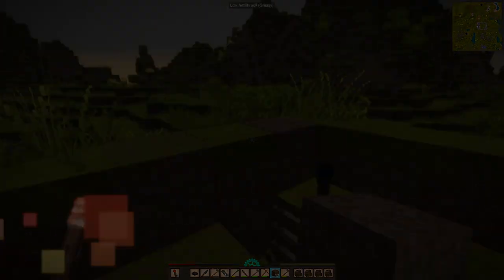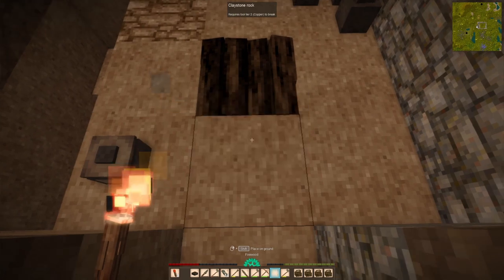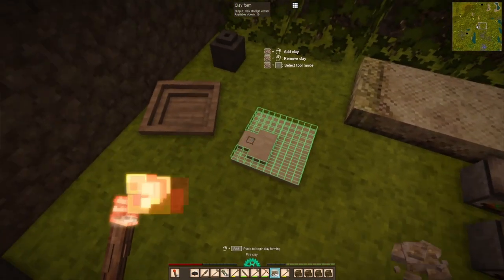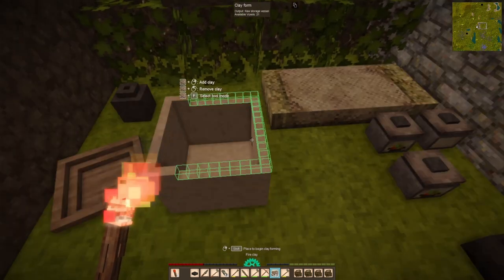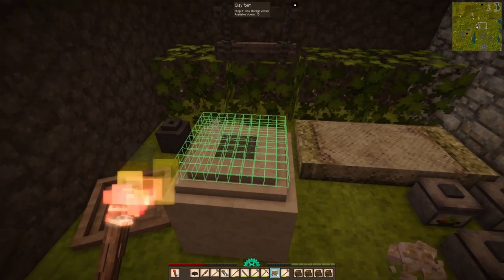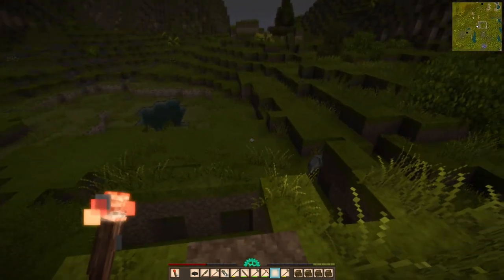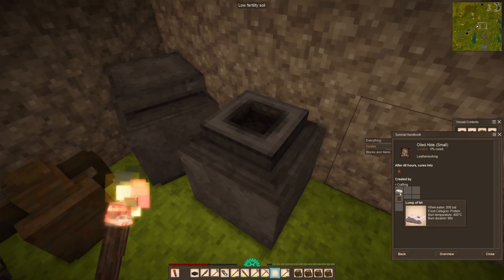Later I do have another problem to deal with concerning monsters. But for now I'm able to finish the pit kiln and maybe give myself a weapon to deal with in the future. Finally free from creatures, I need to make another storage container because inventory management is increasingly becoming an issue. And yeah, the creatures are back — not as many this time, but there's a few of them. So this becomes kind of an ongoing, on-and-off problem.